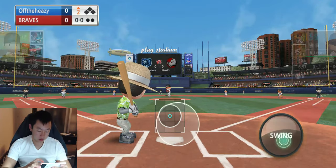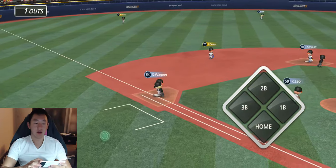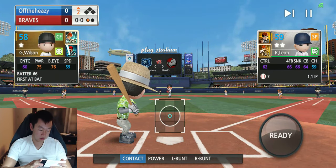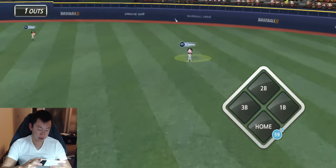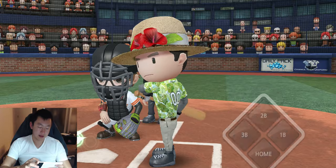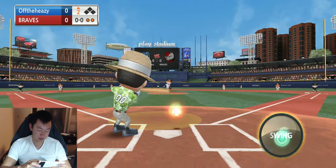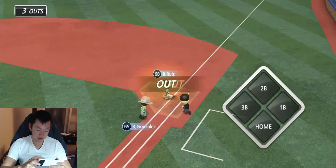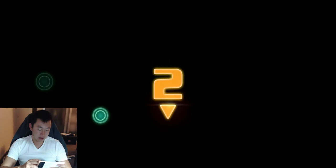We're going to try to use it more strategically this time. We weren't anticipating the double play. One out right there. This guy's not very fast, so we're going to skip the bunt. Now we got a bunt again. This might not be good. Go, go, go — faster. So far, not looking too hot.